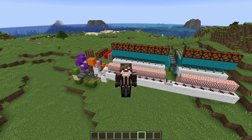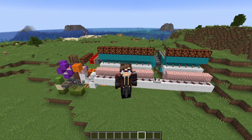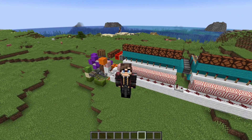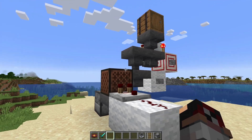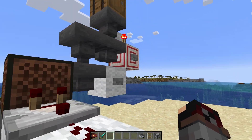Hello everyone, I'm Moth, and today I want to show you a little something that I've created in the new snapshot 23w7a. In the new snapshot, it's now possible to use hoppers to put music discs into jukeboxes, like so.